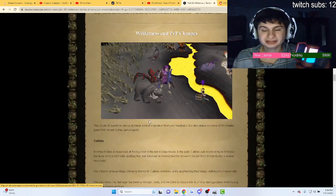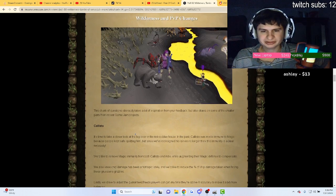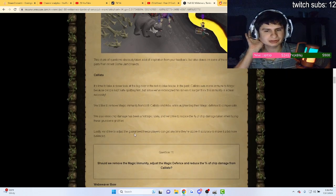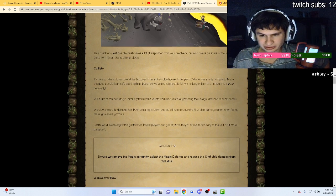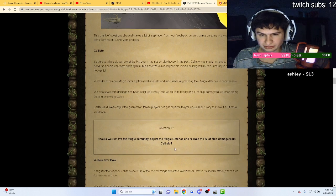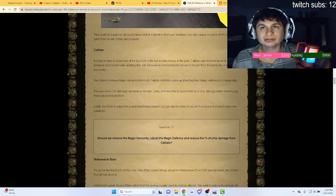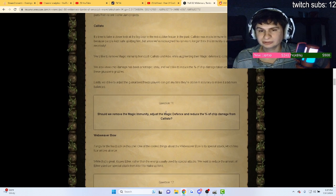Now here's a big one — wilderness and PvP changes. For Callisto, they would actually like to remove the magic immunity and just the magic defense, so that means you can no longer freeze Callisto with a zero magic bonus — you're going to have to bring some mage robes. They also want to reduce the amount of chip damage from Callisto.